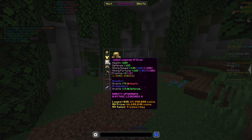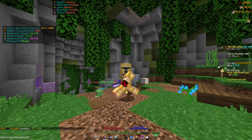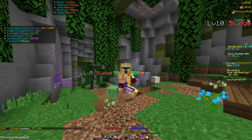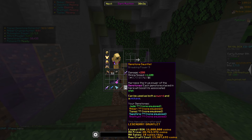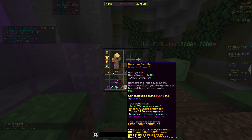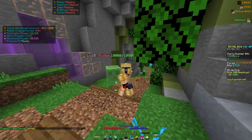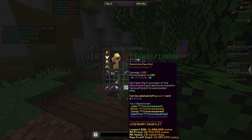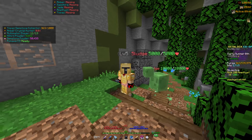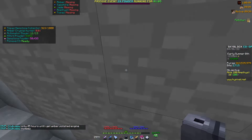For the gear setup, you can pretty much wear anything — I'm wearing the maxed out setup but you can use Sorrow or even just about anything. It doesn't really affect your chances at all. What you do need is a Gemstone Gauntlet, mainly because it can break any block in the Crystal Hollows, has good mining speed, and doesn't use any fuel unlike a drill.